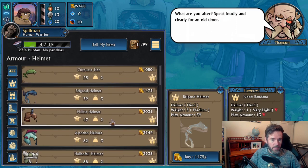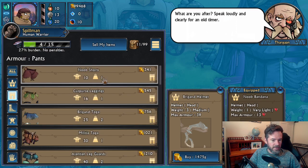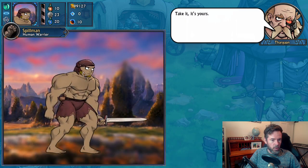Weight is a new thing in the game, and it comes into equipment burden. It's basically encumbrance if you've ever played Dungeons and Dragons. When you're fighting, the lighter you are the more effective you are — the more you can move around. For most gladiators this is fine. If we give ourselves a helmet, that's fine. We get ourselves noob shorts — no problem.